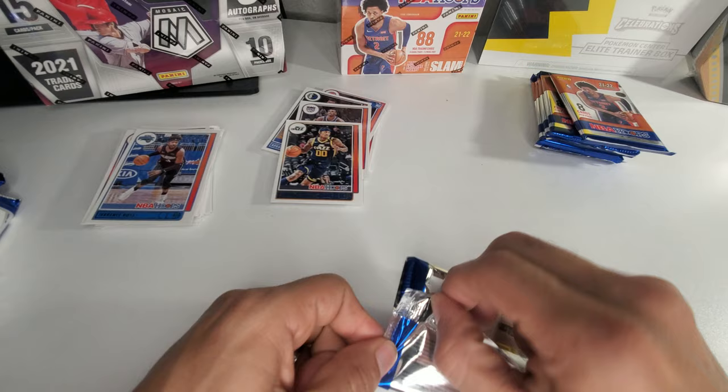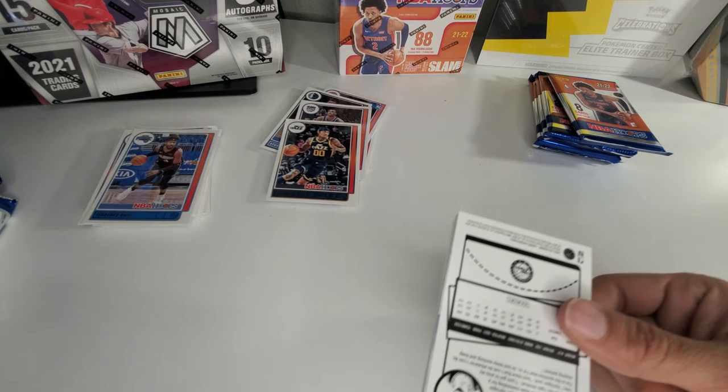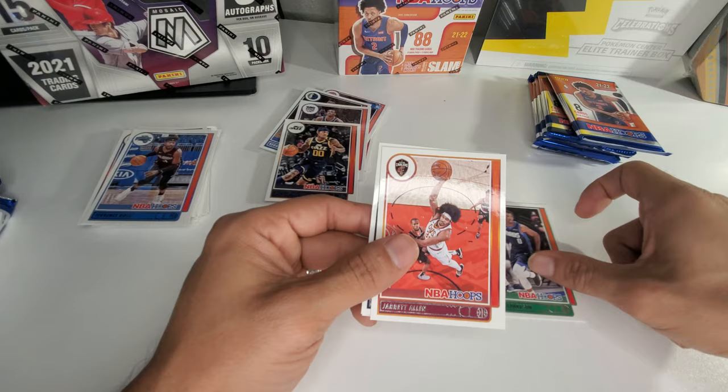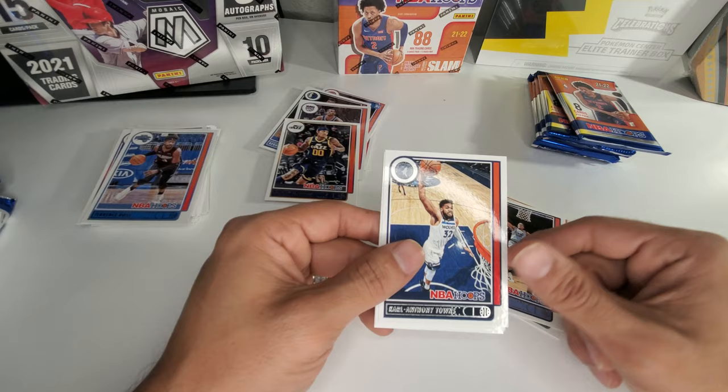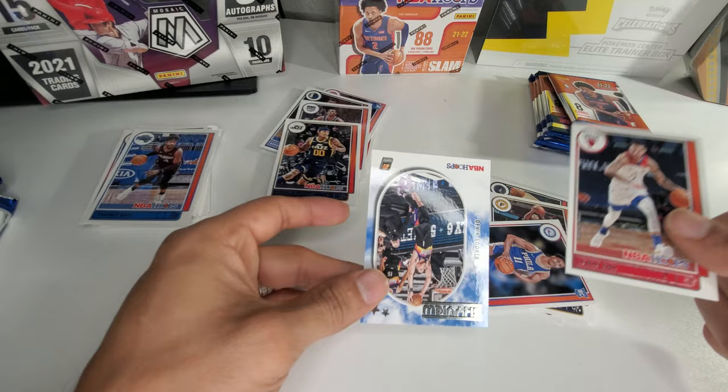Come on, I want to see some ink and I'll be a happy man. The chances and odds of that are far slim. We got Josh Richardson, Jarrett Allen, Desmond Bane — pretty cool photo — Karl-Anthony Towns, T.J. Warren, Lonzo Ball, Jaden Springer, and Devin Booker.